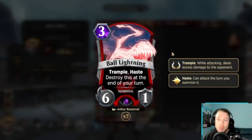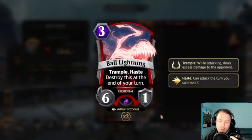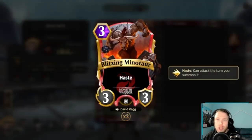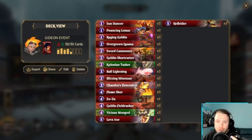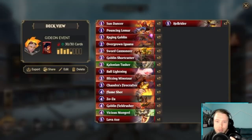Ball Lightning will be a Haste creature out of nowhere that they're not expecting, and with Gideon that's just 10 attack points out of nowhere. The fact that it has trample is very nasty. Blitzing Minotaur is a 3-drop 3-3 with Haste — very self-explanatory. Chandra's Firecrafter is a 3-drop 3-3 that adds a random Spell or Trap dealing damage to your hand. So if it's Shock, if it's Lava Axe, anything like that, you can get in the last bit of damage.